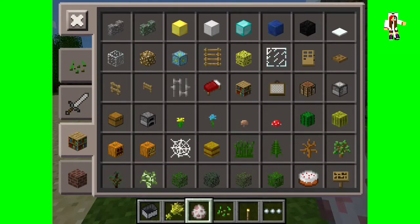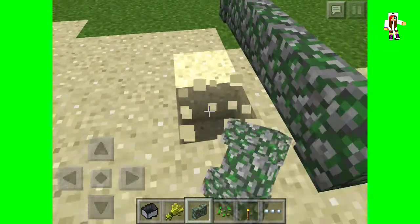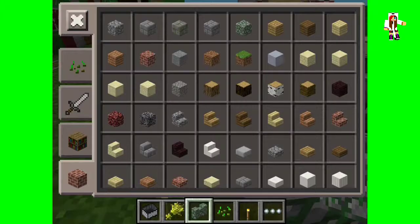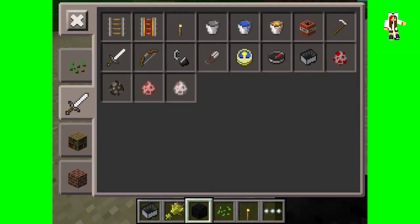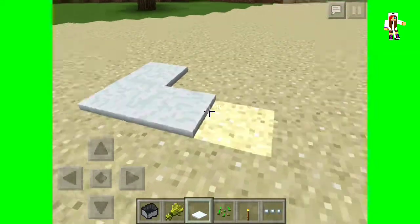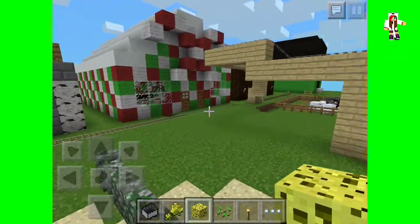Of course they have all the usual animal spawning. They also added walls — these cool walls, like if you want to build a castle. I don't really know what the moss walls are for, they're not that pretty. They also added carpets and a block of coal, which is like a big chunk of coal. They also added snow layers, which is awesome in creative.